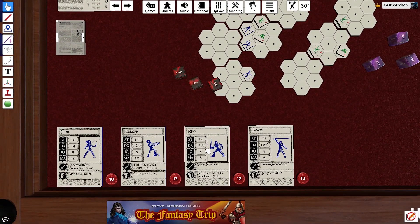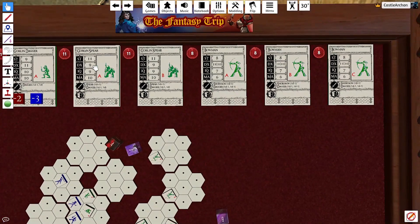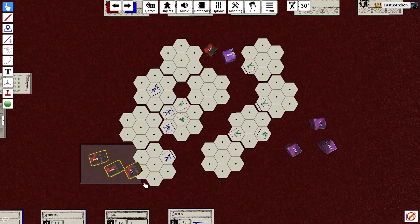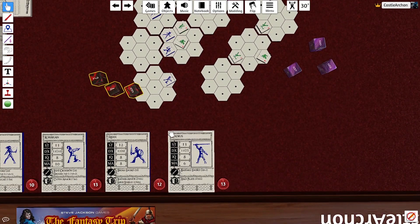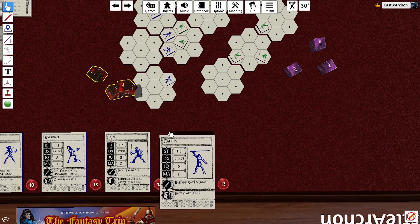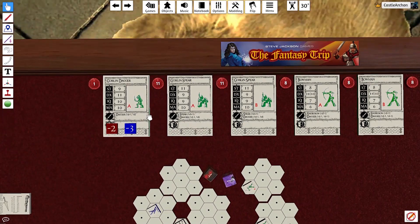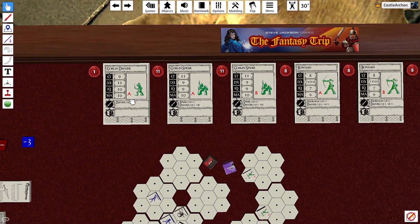Now Rajon with a nine attacks — the only target is the prone goblin, which gives him a plus four to hit. In this game, plus twos and plus fours are immense on a 3d6 bell curve. He rolls a seven, which definitely hits. He rolls two dice for damage — it doesn't even matter, the goblin's dead. There he goes.